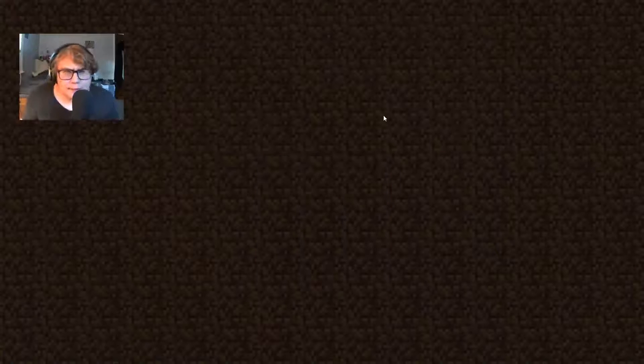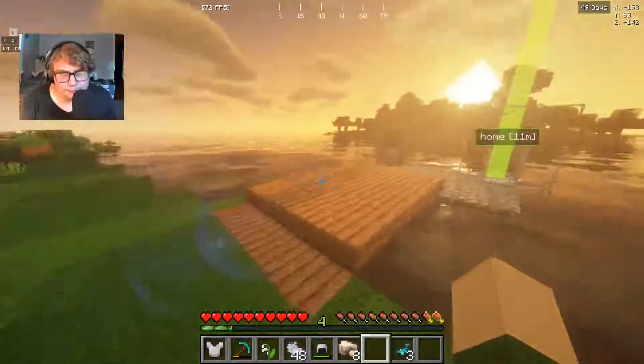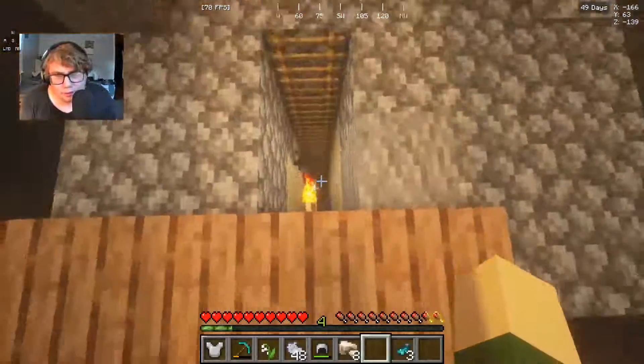we are back at it again in Minecraft Java Edition Part 24. And in the last video, as you saw, we did a little bit of work, not much, but we did a little bit of work around the place. And off-camera, basically, all I did was I made a little bridge, I made a cave, a tunnel connecting the cave and all that, back and forth. And I did a little bit more work on this, but what happened really doesn't matter, it wasn't really much.